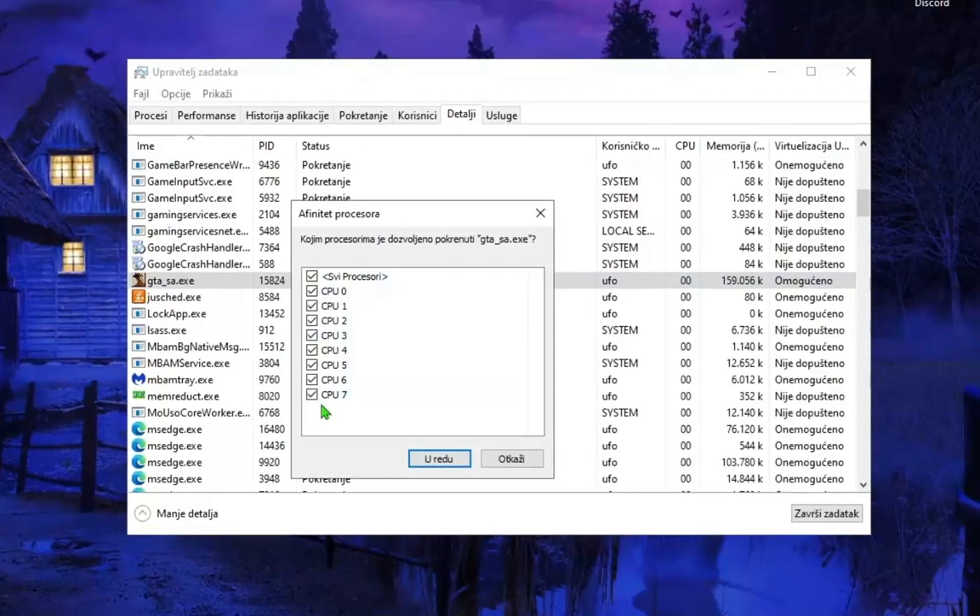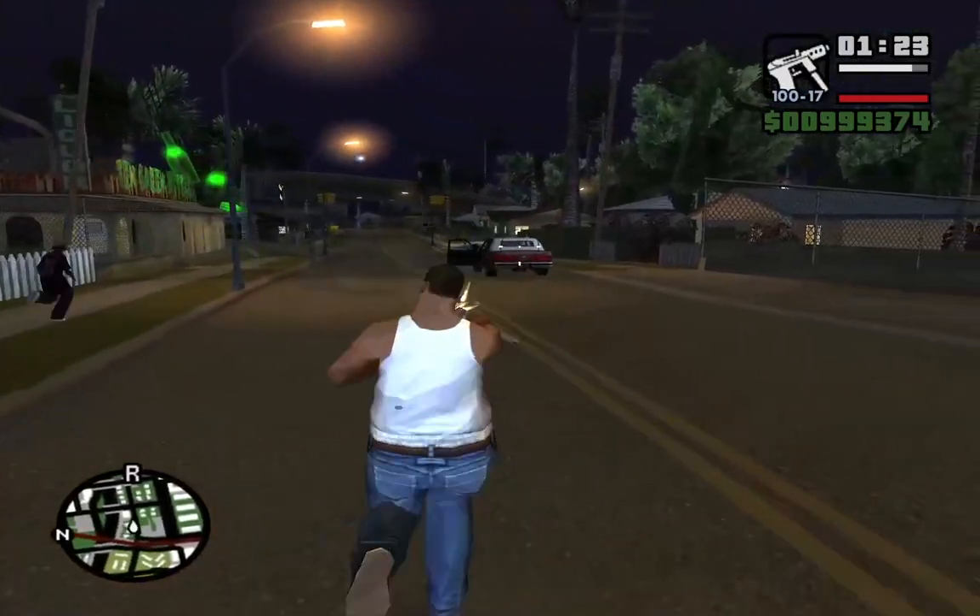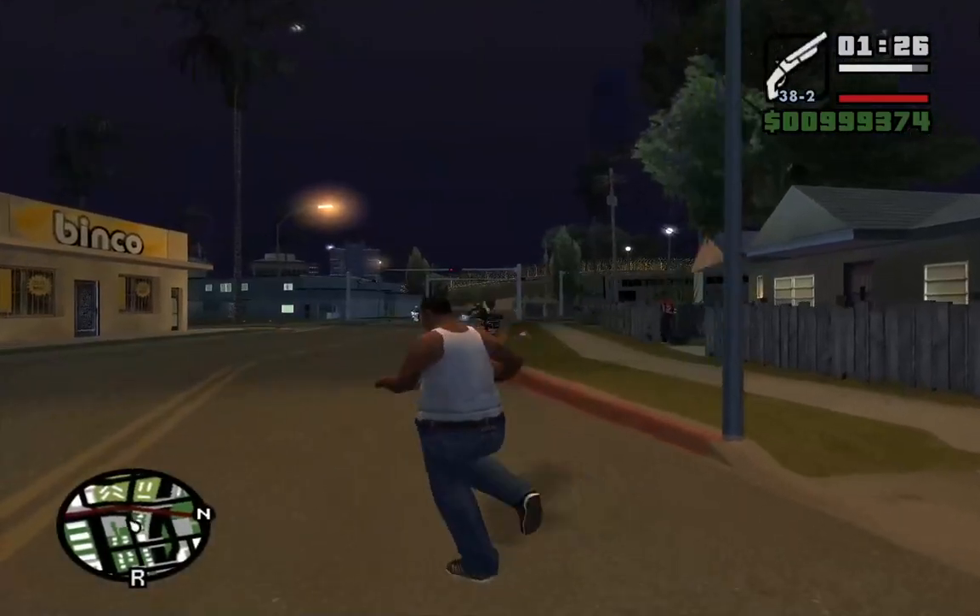All processors will be checked by default. Uncheck all of them and choose just one processor, then click OK. Go back to your game and see if your mouse is working now. If it's still not working, I'll show you the next step.